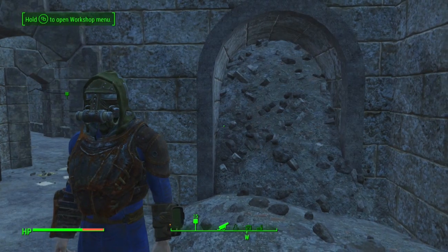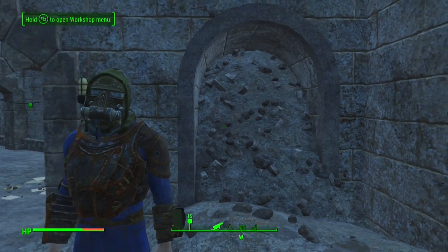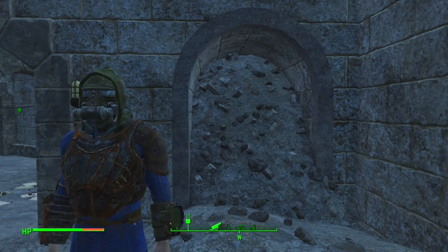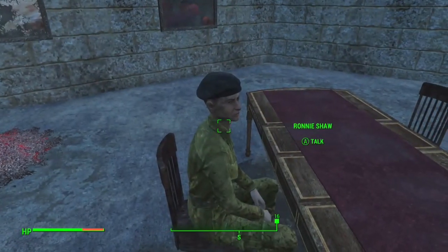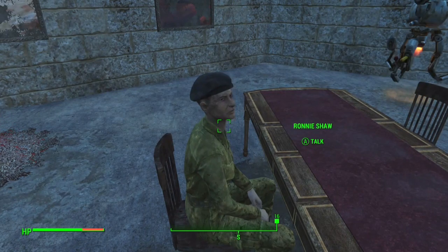Hey, what is going on guys, Grim here. Today I want to show you how to get through this doorway on Old Guns. You've talked to Ronnie Shaw and she's no help — all she does is get through it, so what do you do?